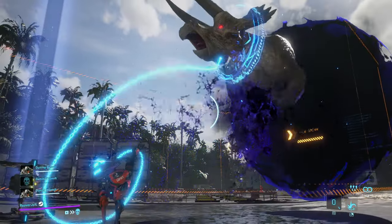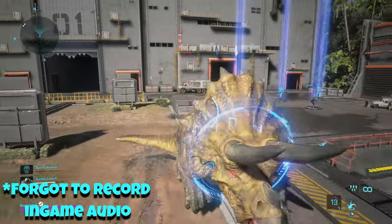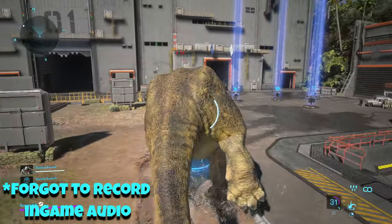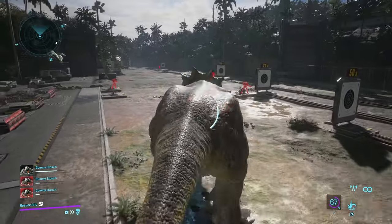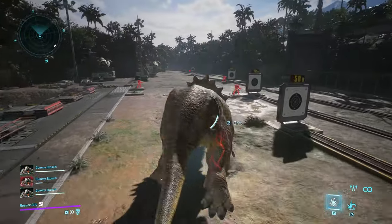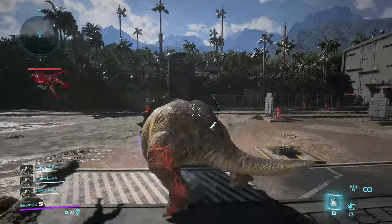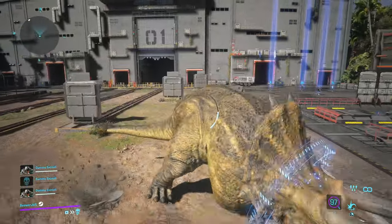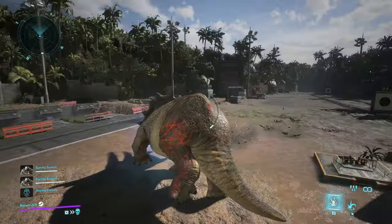What's even crazier is the turning on the Triceratops. Oh my gosh, it can pivot — not when it's charging, but when it's not charging. But there's one thing it can do: it can drift and drift and drift. So not only can the Triceratops pivot, but it can also drift when charging.